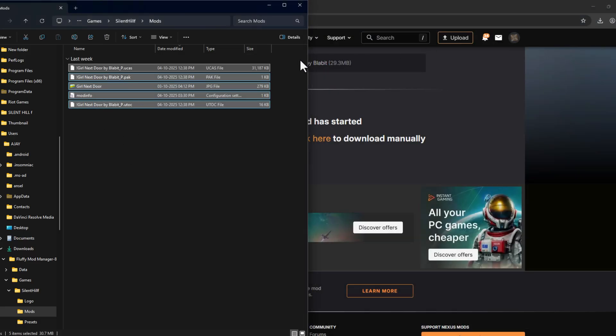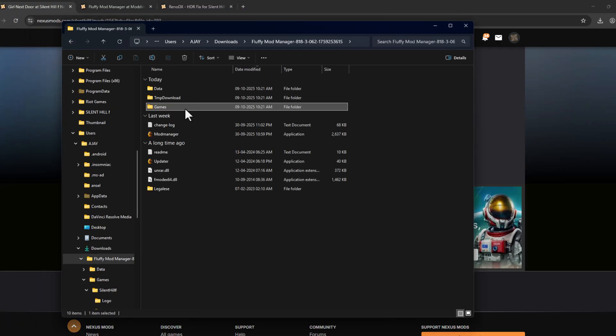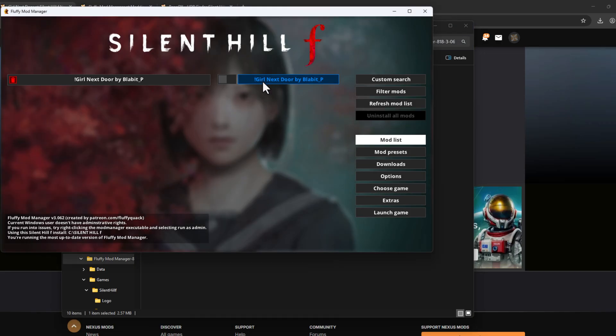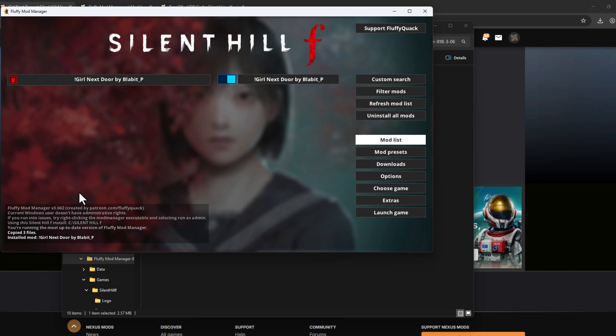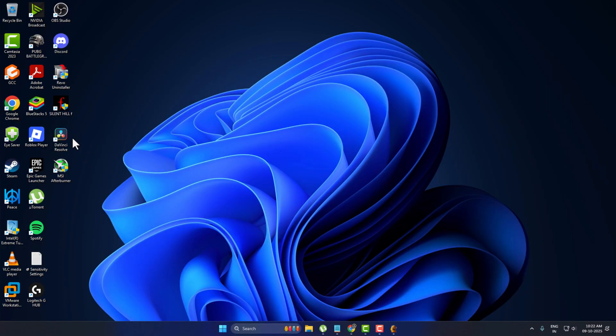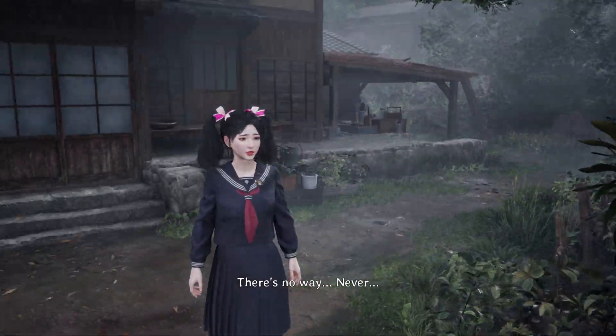Drag and drop the mod files into that folder, then close the file explorer. Go back to the mod manager and double-click the mod manager application. As you can see, a checkbox appears to install and uninstall the mod. Click on the checkbox once and it will show the mod as installed. Now close the mod manager, open the game, and you can see the mod has been successfully installed.